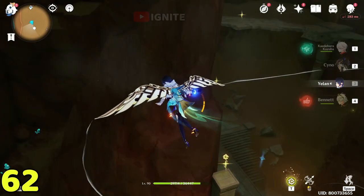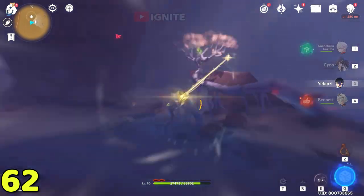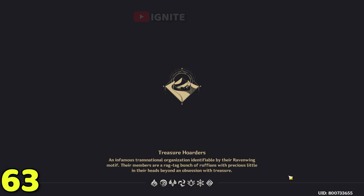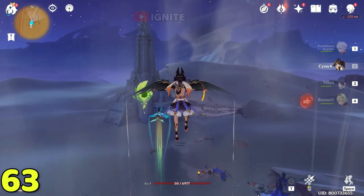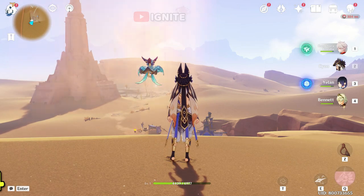For the next one, go to this cave — from the exact location where we found the previous dendroculus. Go straight down the cave and you will find another cave. Follow the cave and find a huge tree. There you will find the next dendroculus. Come to this waypoint, ride the wind current, and at the top you will find the dendroculus.